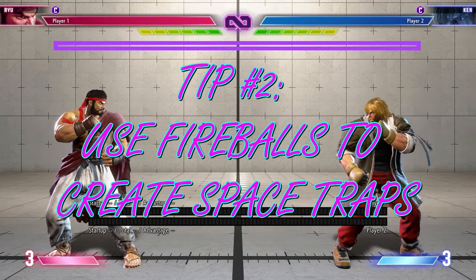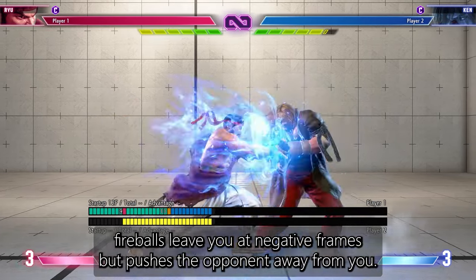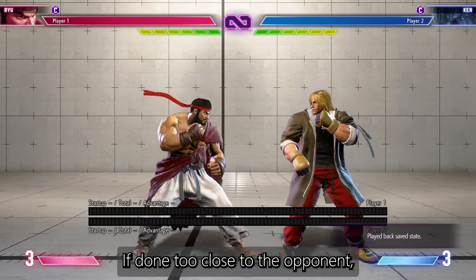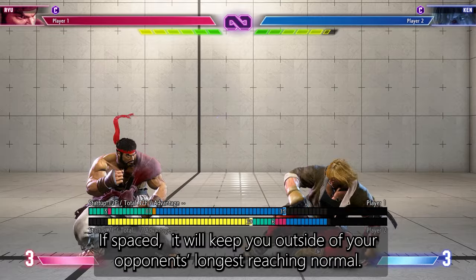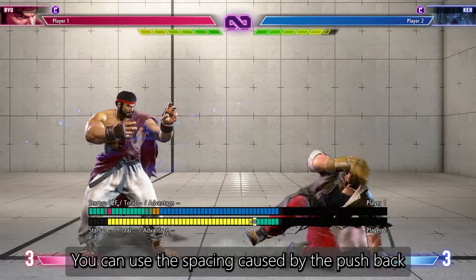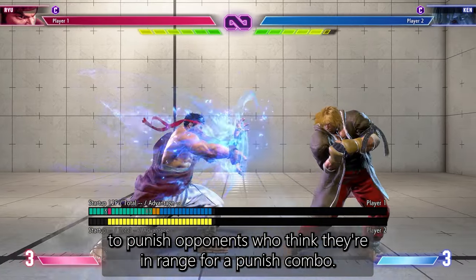Fireballs can be used to create space traps. When used in block strings, fireballs leave you at negative frames but push the opponent away from you. If done too close to the opponent, this will leave you in range for a punish combo, but if spaced properly, it will keep you just outside of your opponent's longest reaching normal. You can use the spacing caused by the pushback to punish opponents who think they're in range for a punish combo.